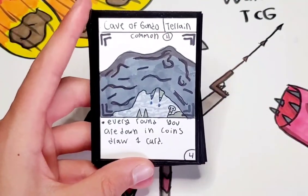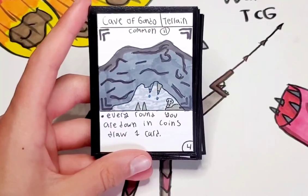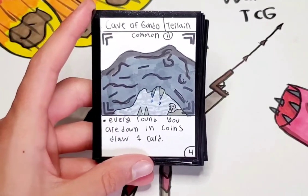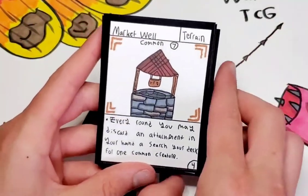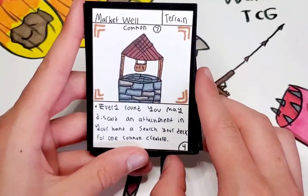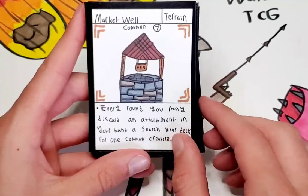Next is an alternative to — I think it was Mountain Range — Cave of Gondo. Every round you are down in coins or points, draw 1 card. So again, very strong. Market Well — train card. Every round you may discard an attachment in your hand to search your deck for 1 common creature.